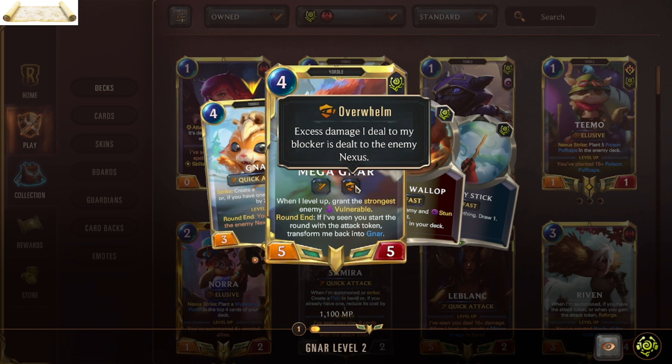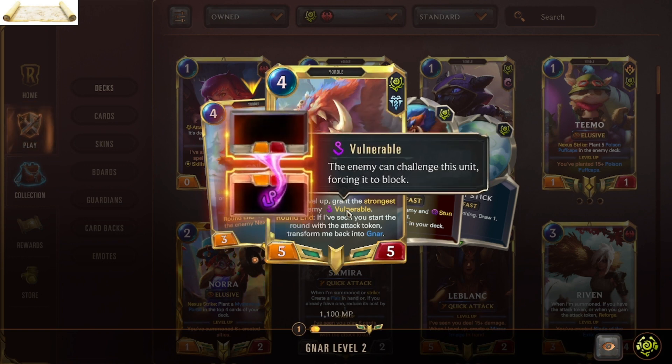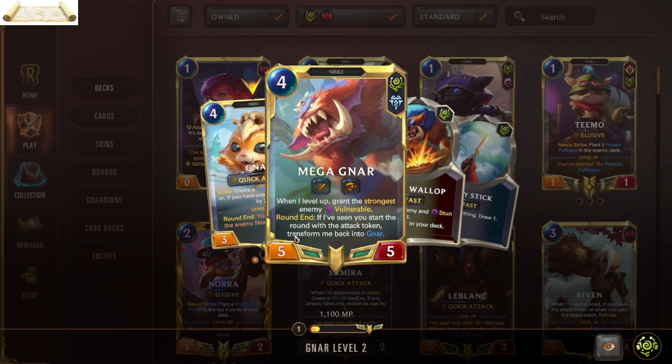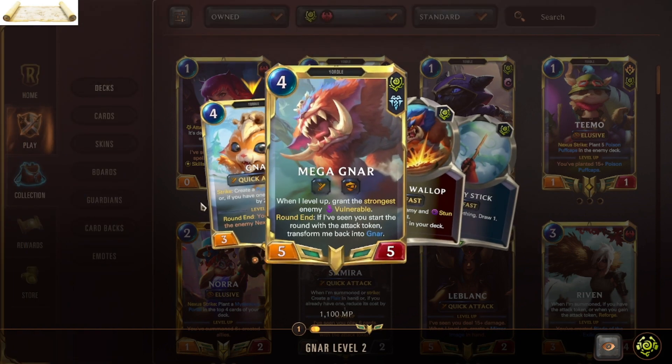At the end of the round, if you have damaged the enemy nexus in excess this round, he levels up and gains Overwhelm. He gives the strongest enemy Vulnerable. If the strongest enemy already has one, he gives the second one, and so on. At the end of the round, if you start the round with the attack token, he goes back into Nar — that is the transform mechanic.